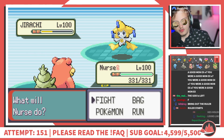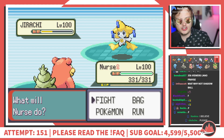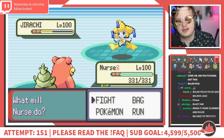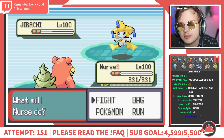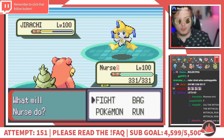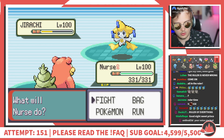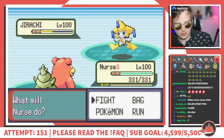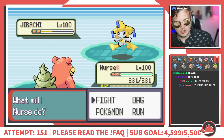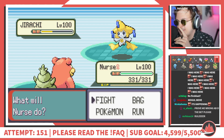1.6 centimeters on a 4.5 centimeter HP bar should be 35% — if I am not measuring off by 7 whole percent. Flamethrower — careful now — yep, that is definitely 1.6. At 35% HP, flamethrower deals a minimum of 42.